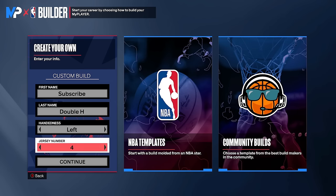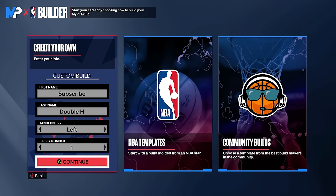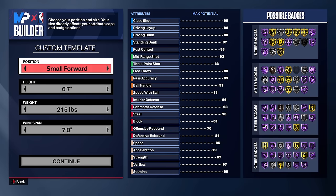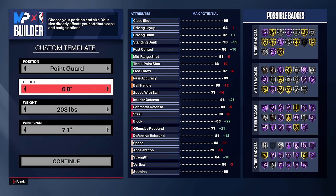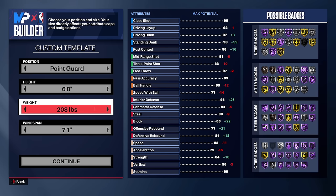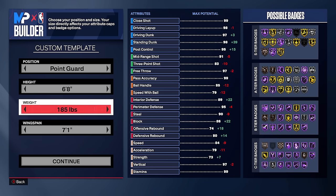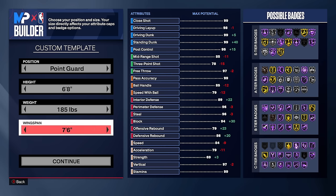We're going to create the build from scratch. I like left-handed players for Derrick Rose animations. Point guard, six-foot-eight — that is actually the maximum height you can go on a point guard in 2K24. You're going to be much taller than most guard builds and you'll see the advantages this height gives you. For weight, we're going to 219 pounds, which is the minimum weight for 84 strength.